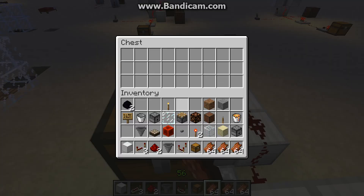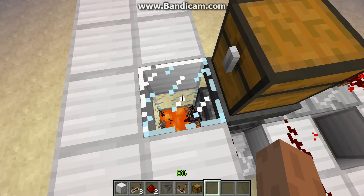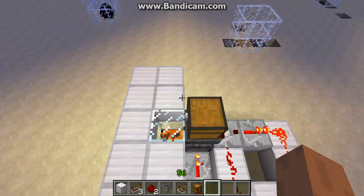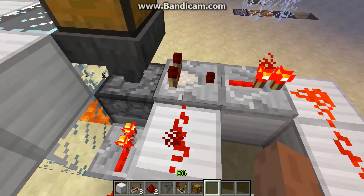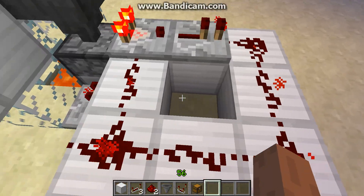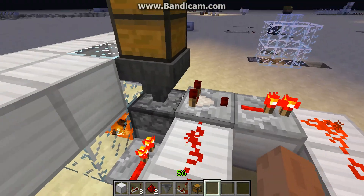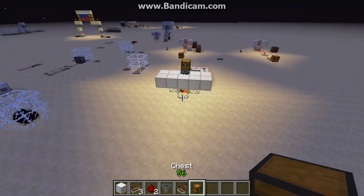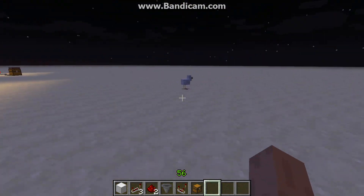All you do is shift-click your items inside the chest and it automatically dispenses them into the lava below. For this build you will need two redstone repeaters, one redstone comparator, seven redstone dust, a hopper, a chest, and a dropper — and preferably some glass and lava.